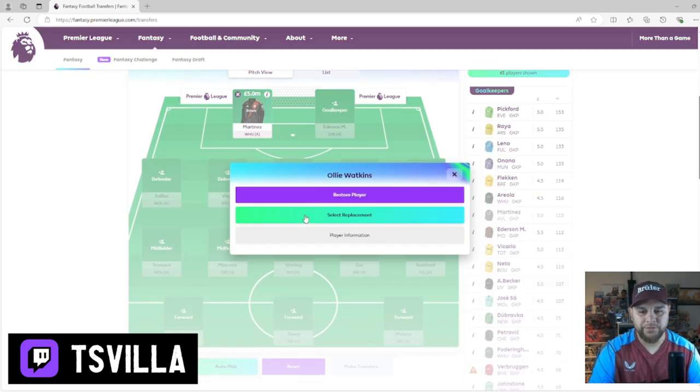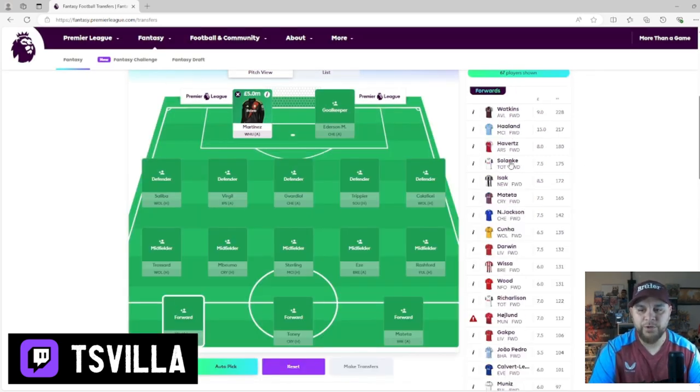Now the forward position. I want to put Solanke in there. He's moved over to Tottenham - he's 7.5 million. He got 175 points last season and he's definitely going to get more this season. He had an absolute stormer for Bournemouth. So I think if he plays every game, he's definitely going to get loads and loads of chances there.